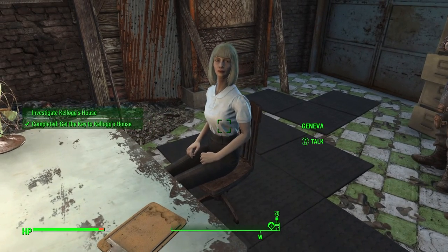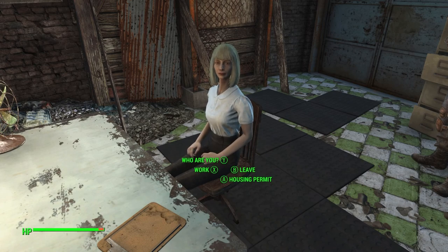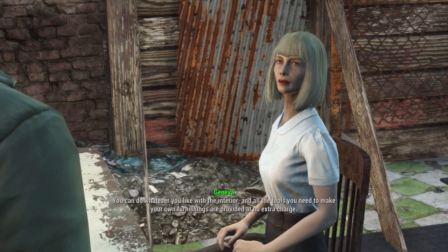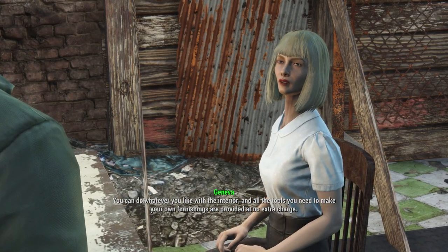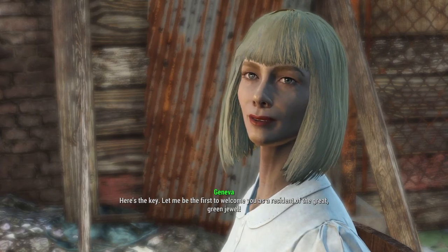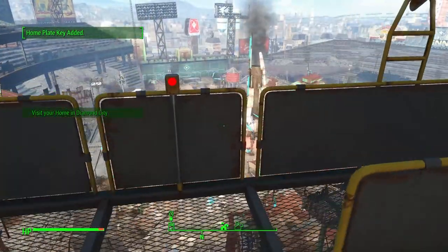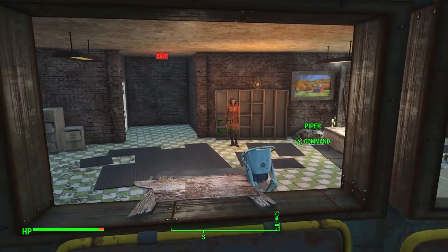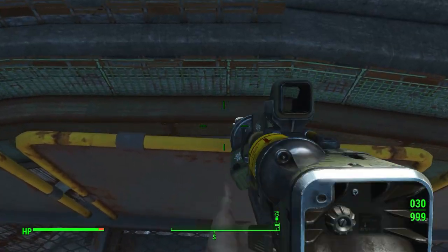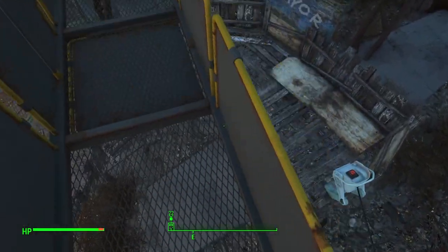She mentions there's also a home permit available — one home in the center of town for 2,000 caps. You can do whatever you like with the interior and all the tools for furnishings are included. I go ahead and buy it. Now I have a new house — Home Plate! I might check it out at some point.